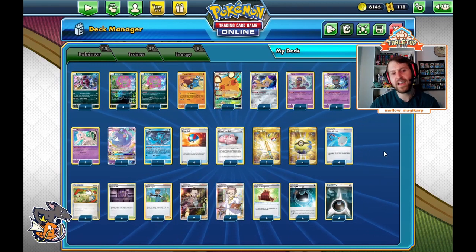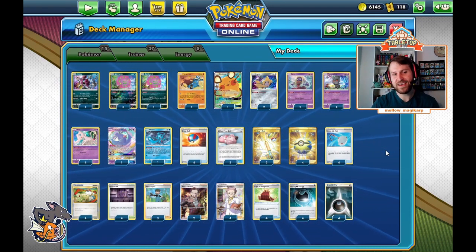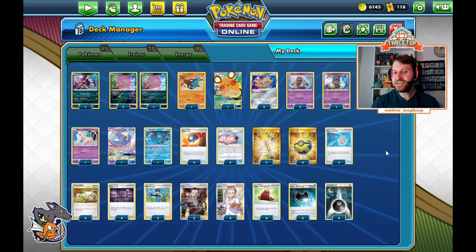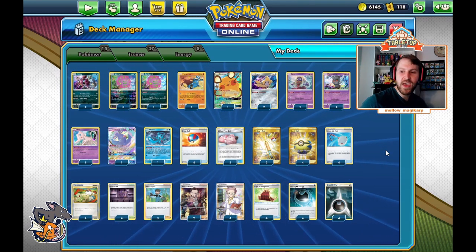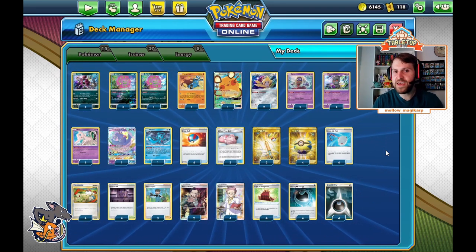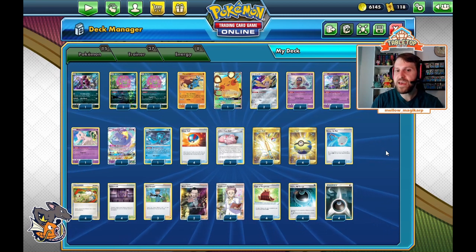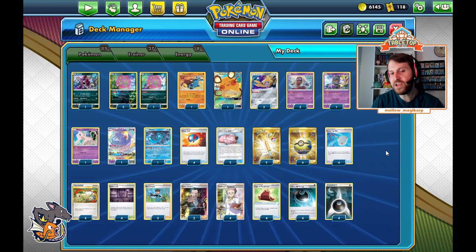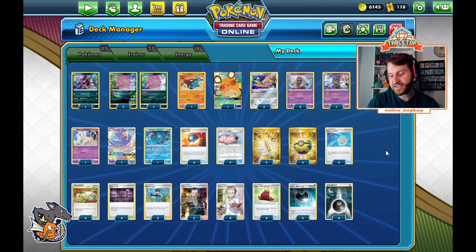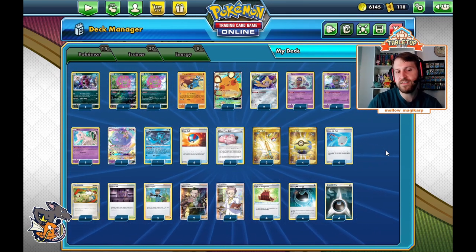If a Hoopa can hit it for, say, 70, and then a Spiritomb can finish off for whatever HP we need, that's actually a very, very big deal. Because then they KO a Hoopa, not a Spiritomb. And then we can still start escalating that damage incredibly quickly. So hopefully you try the deck — I really like it. I think the deck's actually in a pretty good spot in the meta. Not amazing, it's not a Tier 1 deck, but I think the deck is in an okay enough spot where I would consider playing it in a tournament. I don't think this deck could win a tournament, but I do think it could potentially make a top cut, make a top 16, something like that, in one of these online tournaments.